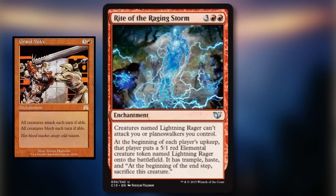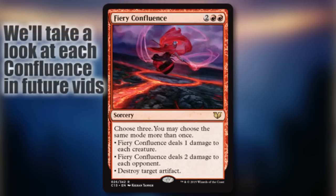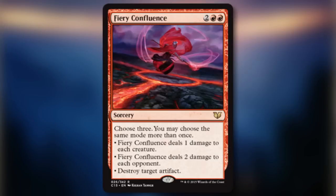Grand Melee makes Rite of the Raging Storm even better, since the Lightning Rager tokens can't attack the controller of the enchantment. Fiery Confluence is the red card in the Confluence cycle — a neat pseudo-Command style card with tons of utility and options. Each of these cards are great and will see play in their respective colors.